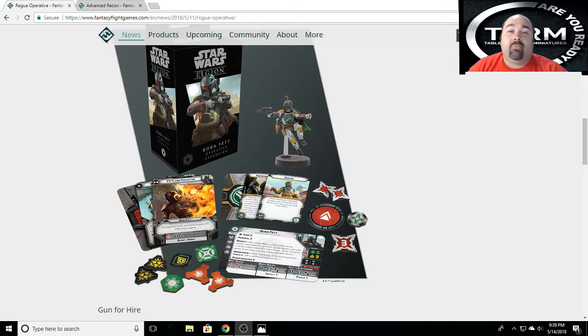General Veers and the Snow Troopers are out — we've already got ours and we're putting them together, going to be painting them and making some battle reports. Princess Leia, or Commander Leia, and the Fleet Troopers are coming out on May 24th, and then they also announced some kind of Scout Troopers for the Rebels.